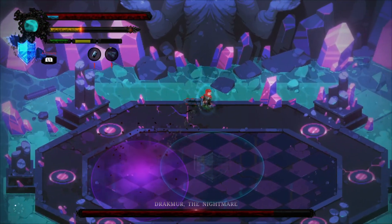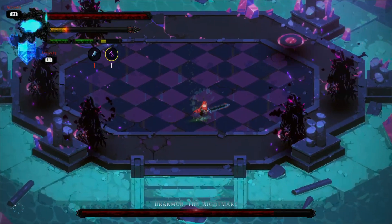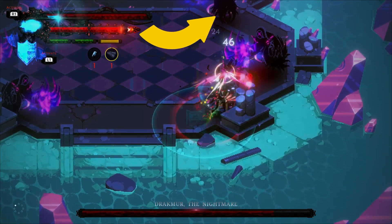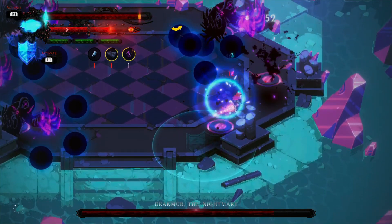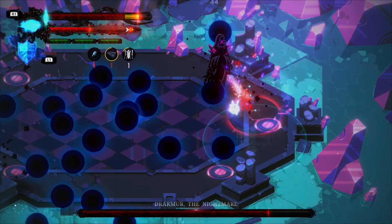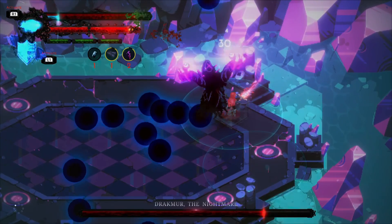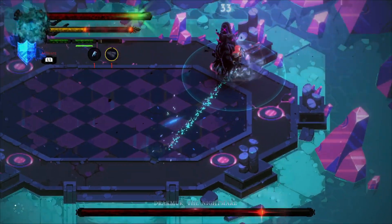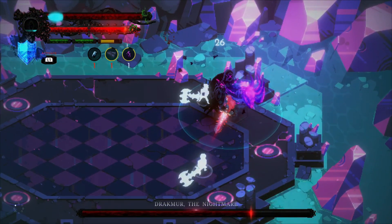In another attack, he will create five or six versions of himself and all of them will shoot orbs at you. To avoid this attack, you have to keep an eye on the version that appears last — if you hit that version, all of the versions will disappear. If you can't figure out which version appeared last, the only way to manage is to keep hitting all the versions until you find the right one.